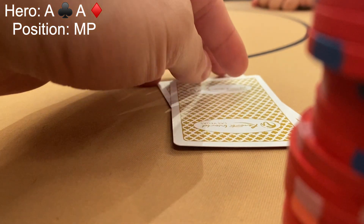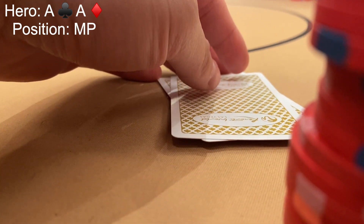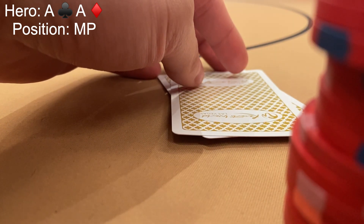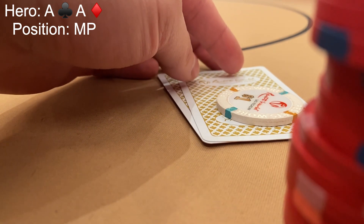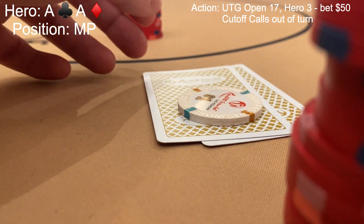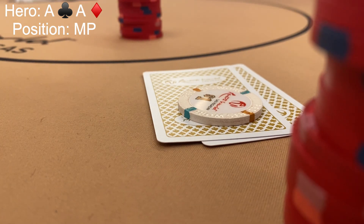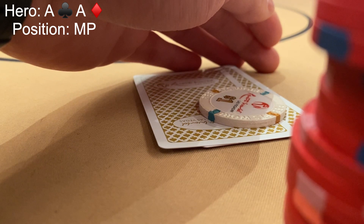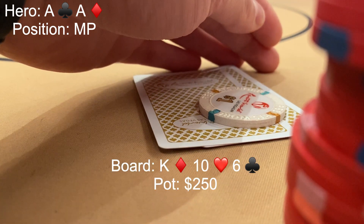There was a maniac who was betting blind almost every hand, but does something very strange that affects this hand. I'm dealt pocket aces in middle position. There is an under-the-gun open to $17 — quite a big open; the biggest you'll typically see at 1-3 is $15. It gets to me and I decide to raise to $50. We end up going five ways to a flop which comes King, Ten, Six, rainbow.